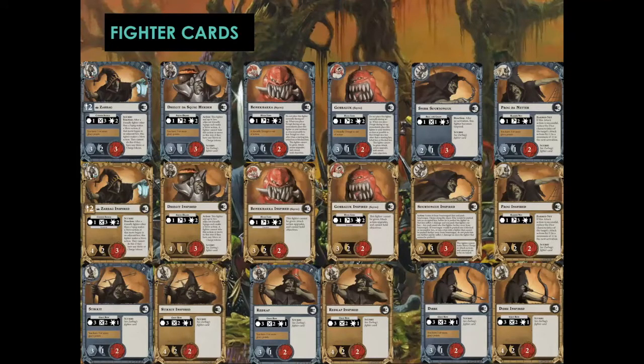This is the largest Warband in Warhammer Underworlds — nine units. They all have the same inspire condition, generally speaking: once you obtain three or more glory points from whatever means, all your units get inspired, with the exception being the Squigs, who only inspire when Drizgit is taken out of action.